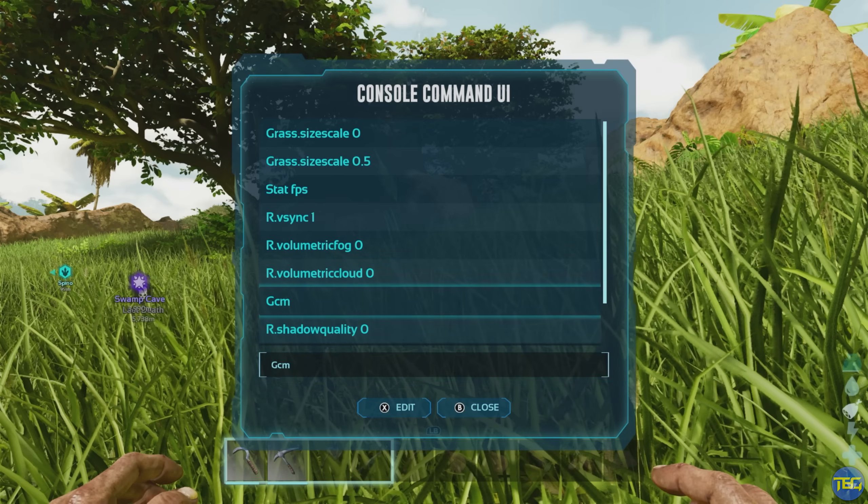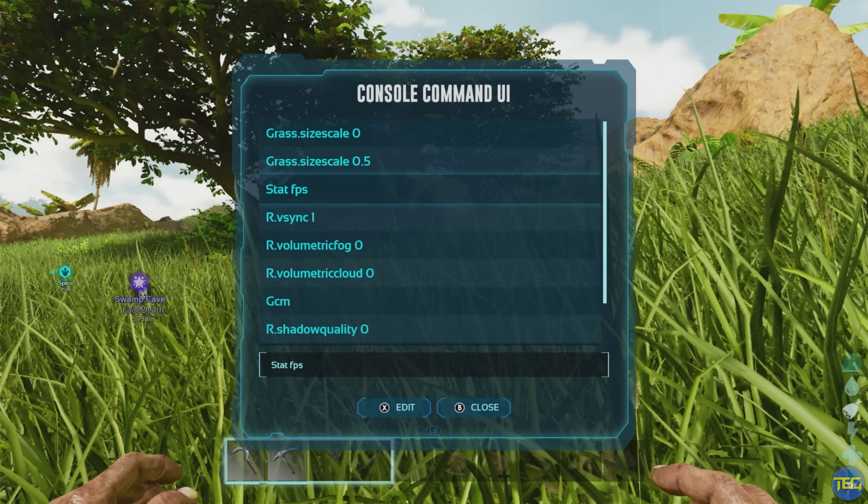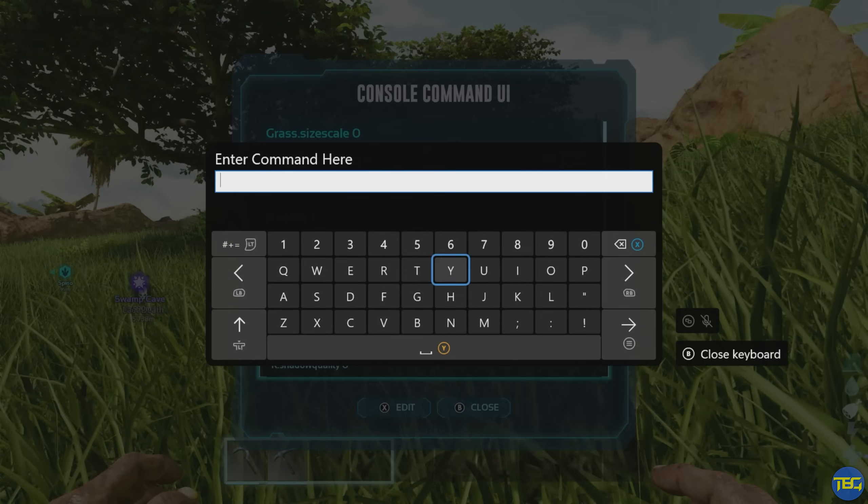When you open this menu for the first time, it will all be blank — it just shows your most recent 10 or so commands used so you can quickly use them again. In order to enter a new command, just click on the box at the bottom, which will open up a text prompt, then type in whatever you need and press start, and that will enter the command.